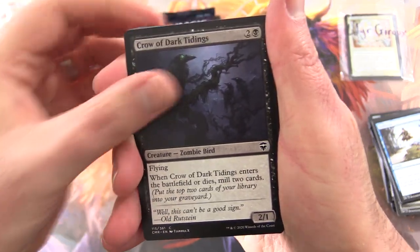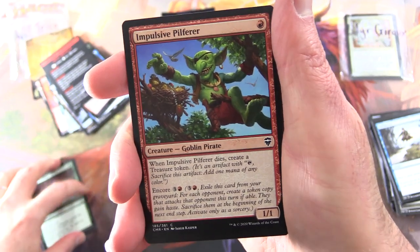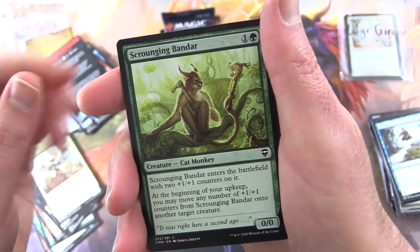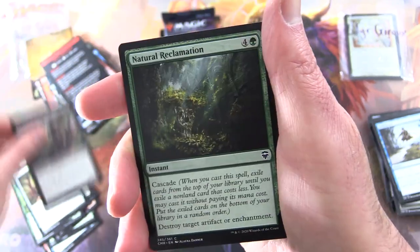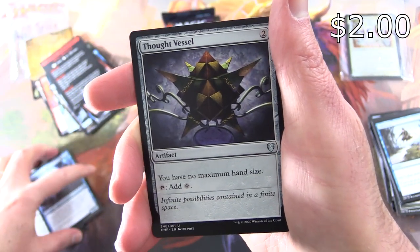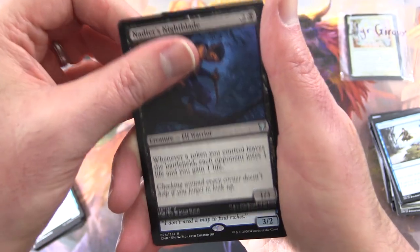We have Crow of Dark Tidings, Skyraker Giant, Kitesail Corsair, Gift of Paradise, Impulsive Pilferer — Creature Goblin Pirate — Findhorn Elves, Murder, Anointer of Valor, Scranging Bandar, Moss Diamond, Exquisite Huntmaster, Natural Reclamation, Sissay's Ring. Uncommon Scholar of the Ages, Thought Vessel — what are the chances? You get another one of those. Nadir's Nightblade.